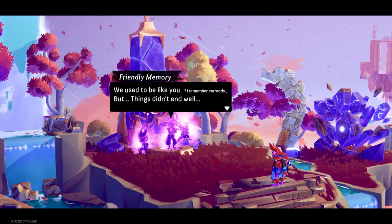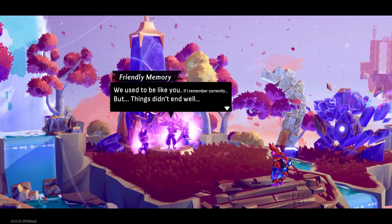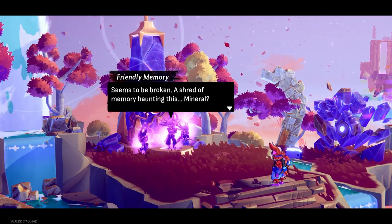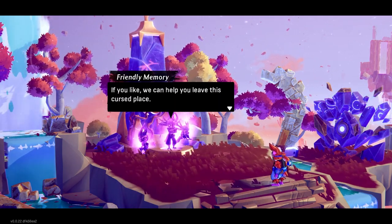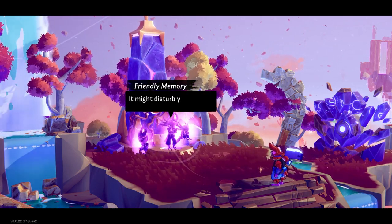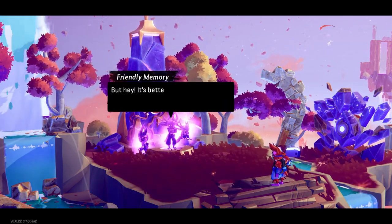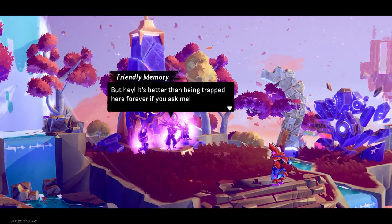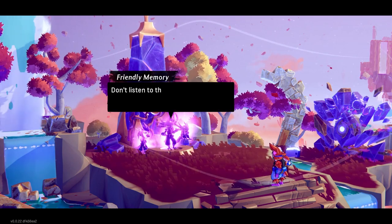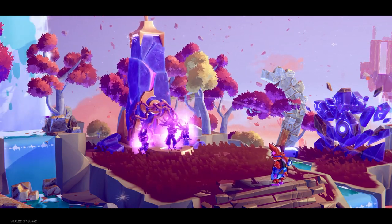NPC dialogue: 'Hey, you're not a sentinel. We used to be like you, but things didn't end well. We seem to be broken — a shred of memory haunting this mineral. If you like, we can help you leave this cursed place. You can share what's left of us. It might disturb you initially, but it's better than being trapped here forever. Please choose me — you can only absorb one of us.'